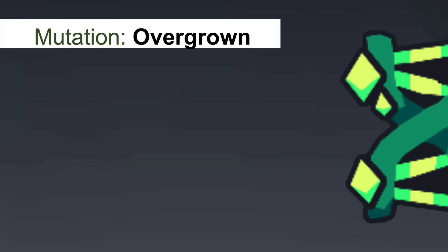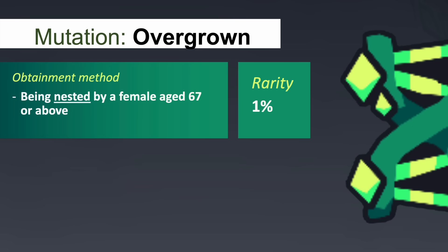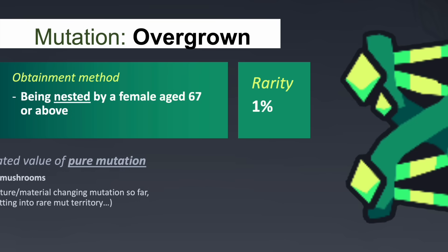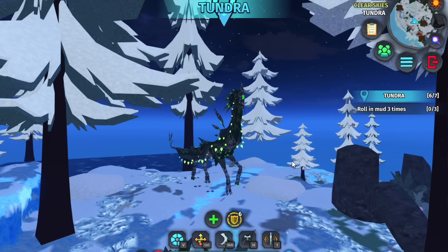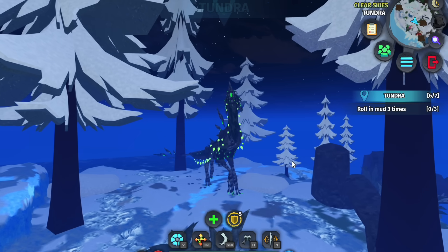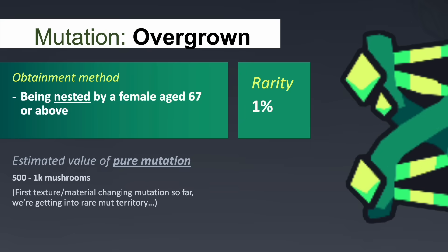We are now getting into the rare mutations category. The overgrown mutation is the first mutation so far to be applying a unique texture and will change the colours of your species to resemble that of leaves and rocks, simulating an overgrown look. If the affected species has talons or claws, these will instead become neon green, along with its eyes.